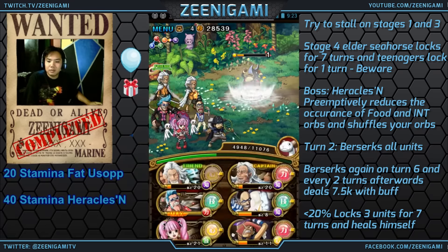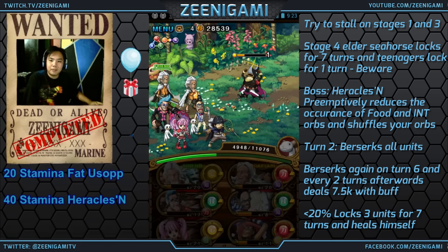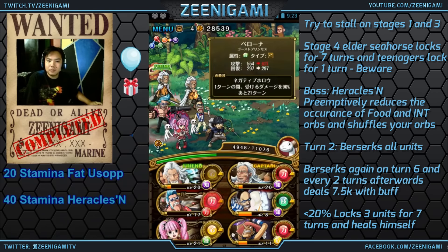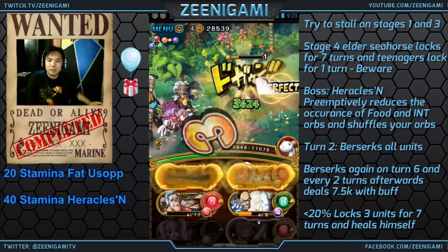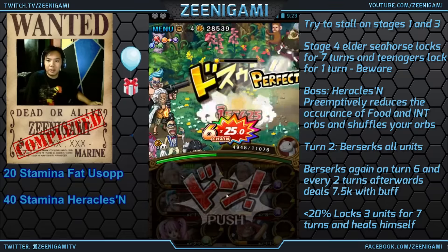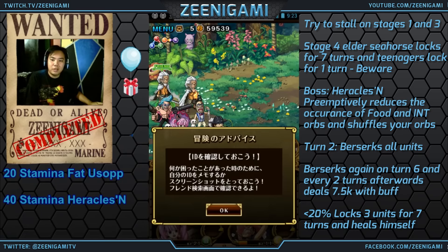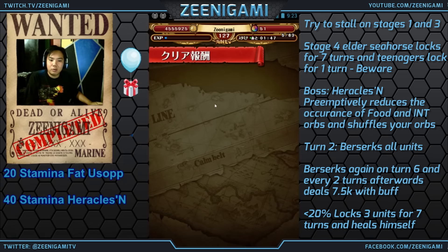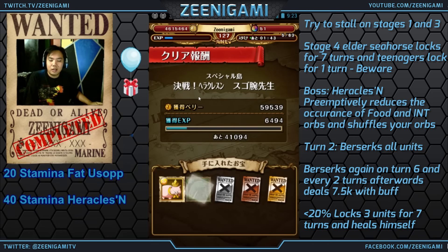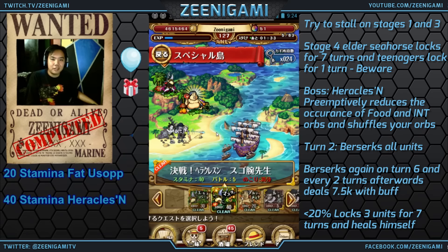And now we can take him out this turn. No good orb on my Rayleigh, which is quite a shame, because I am going to use my Frankie boost to try to take him out under that last 20%. And there you go — that's the 40 stamina Heracles Island. Remember, just like I did, you want to use Mr. 3 right at the start. After that he'll enrage. You can use Golden Pound Usopp after his enrage to stall an extra four turns. And then he'll enrage again, to which you can use Perona to tank that enrage attack. Anyways, I've been Zigagami — good luck farming for stuff, and y'all stay beautiful.